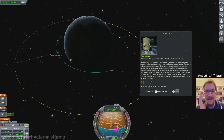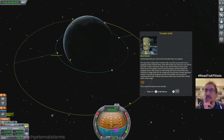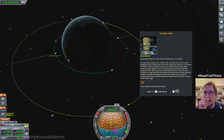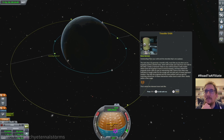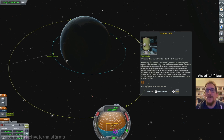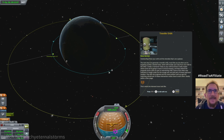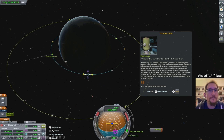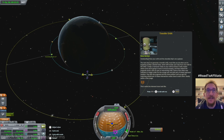Let's read this again because this is crucial. I don't think I understood it correctly. Next step is to generate a transfer orbit — create a maneuver node on your orbit, doesn't really matter where since we're going to move it around anyway, and then extend the prograde vector until you get an intersecting orbit. Some of the other new indicators in target mode are the orange pair and pink pair of closest approach markers. Play with the prograde and the node position until you get the matching colored pair of these intersection nodes close to each other — ideally within a 5km range. So I need to get both of them? The pink and the orange ones?